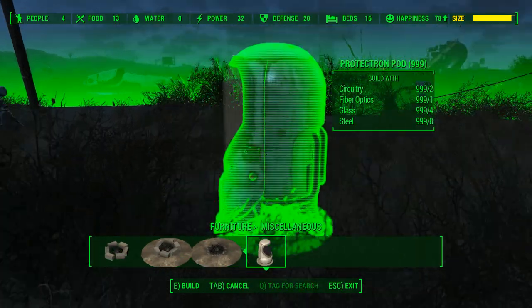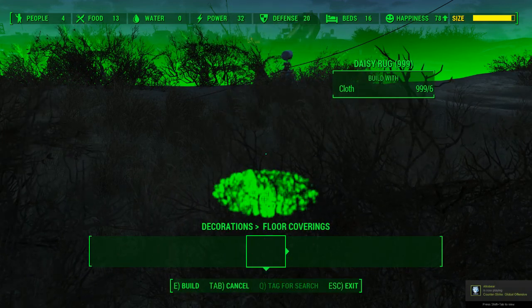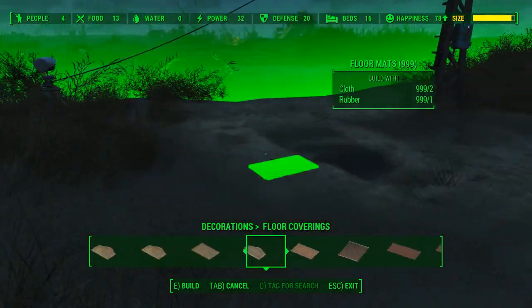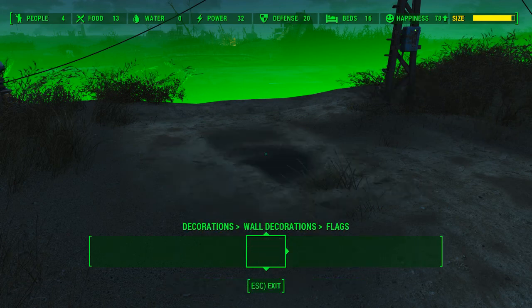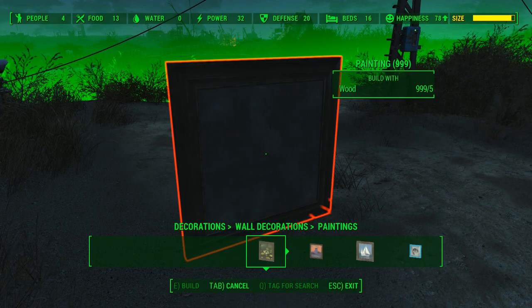Then you have miscellaneous — most of these are just fire pits and a Protectron pod. Decorations: floor coverings — it adds in a lot of them, makes carpeting much more fun. For wall decorations, they didn't add much in terms of creatures or paintings — they added an open sign and that's about it.